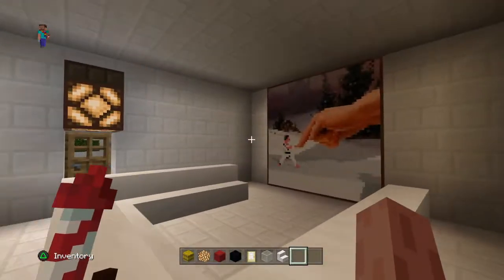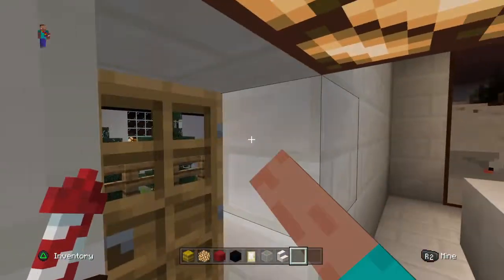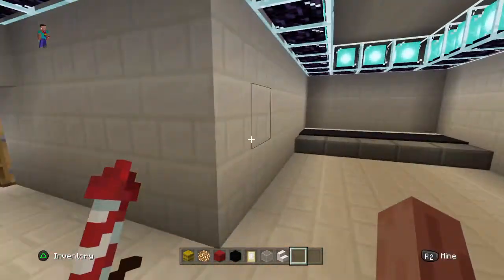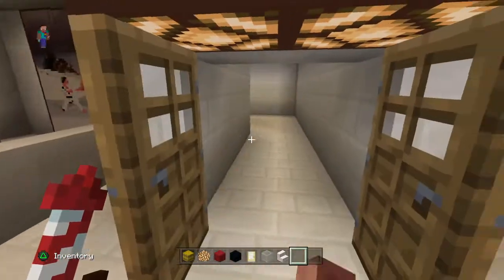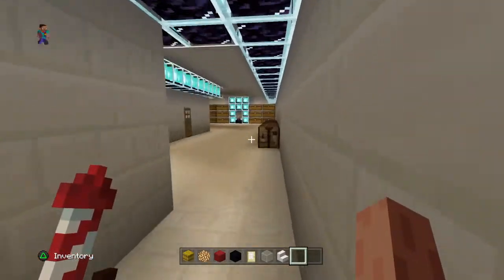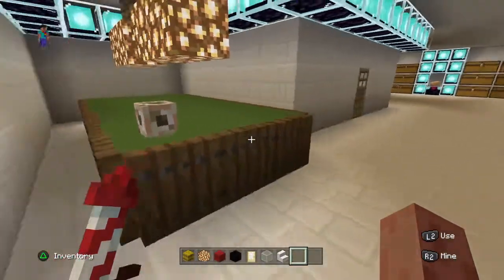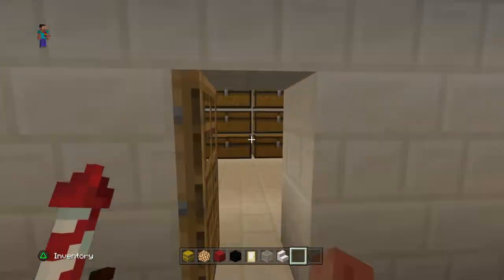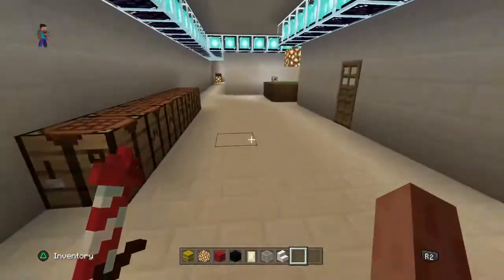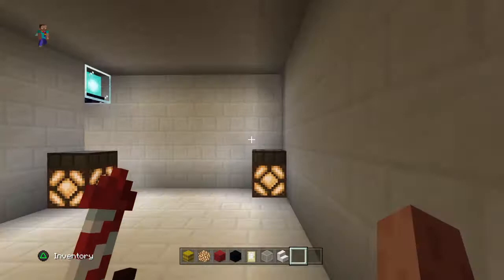This is where he watches his movies and stuff, and then this door goes to his little balcony. If you come over here, this goes into his bedroom with a bunch of beds. Liam, if you're watching this, type in the comments — but I don't think he will be. This is his pool table, his storage room, more storage, kitchen, crafting tables for no reason. That's Liam's house.